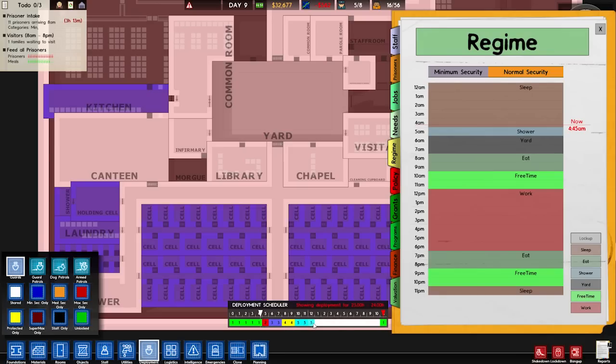Then we have work — a lot of clicking here. How many hours of work do we have? 1, 2, 3, 4, 5, 6, 7 hours. And then we have eat time again, which I numbered as 4. And then free time again, which was 5.